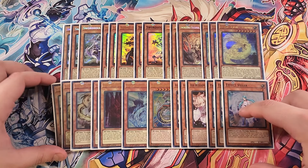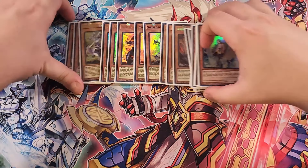We then play three copies of Ash Blossom. Ash Blossom is definitely a three-of in the deck to stop your opponent from searching the deck. We also play three copies of Effect Veiler, which is really good in this build to just stop your opponent's monster effects. That's it for the monsters — let's get into the spells.